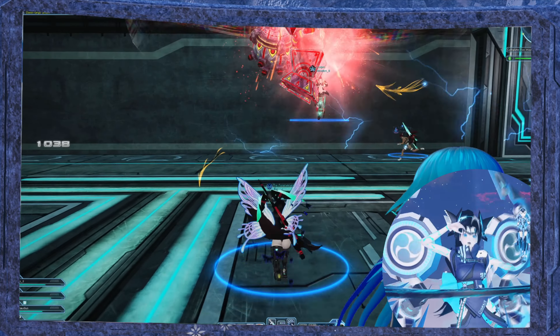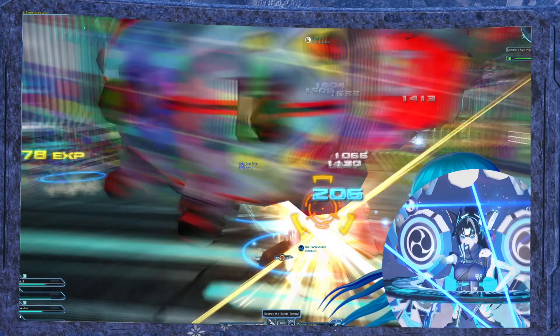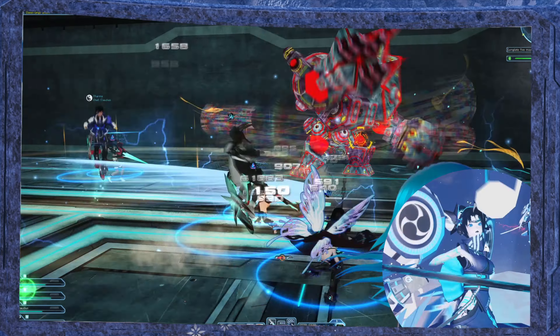Pool 4 is the toy boss. This is a fairly easy challenge of dodging by weaving in and out. You cannot do damage if you're too far away, so get up close and break his weak point.